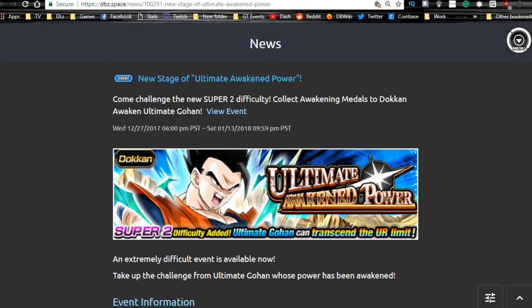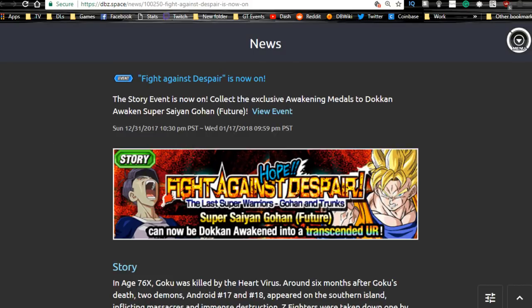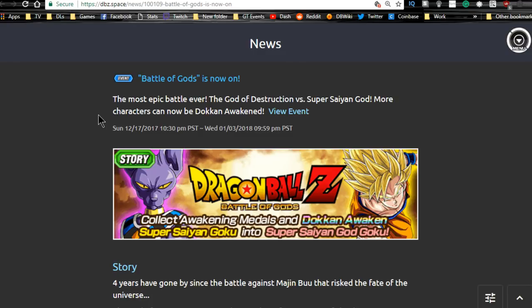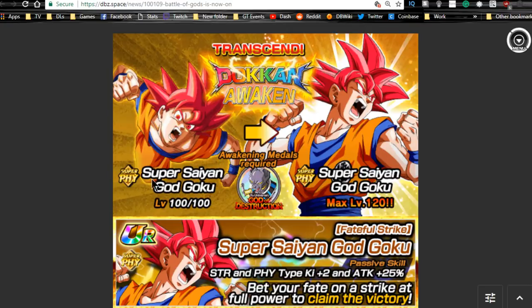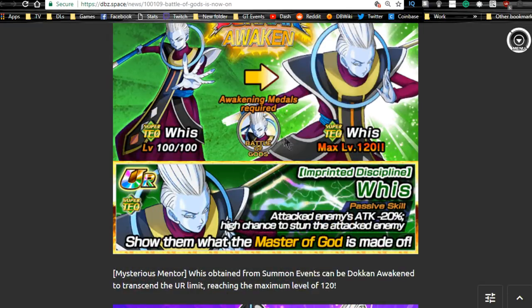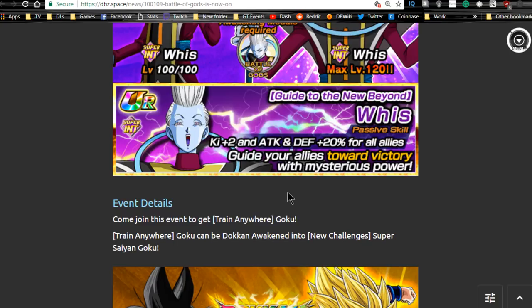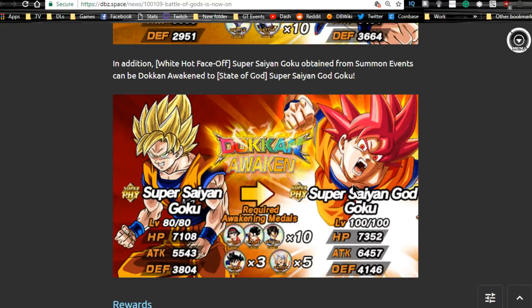Next is the Battle of Gods event, which unfortunately ends tonight. You get Beerus medals to Dokkan awaken the Physical Super Saiyan God Goku, and Whis metals to Dokkan awaken the Intelligence Super Saiyan God Goku and the other two Whis variants. There's also a base form Goku that Dokkan awakens into Super Saiyan Goku — kind of a weak unit honestly, the card art isn't great — and another base form Goku that Dokkan awakens into the Physical Super Saiyan God Goku.